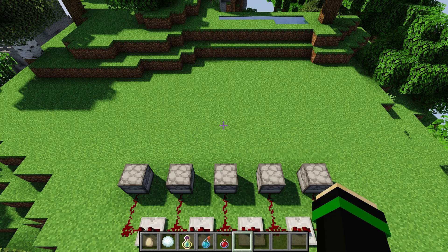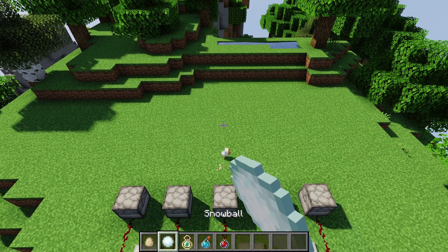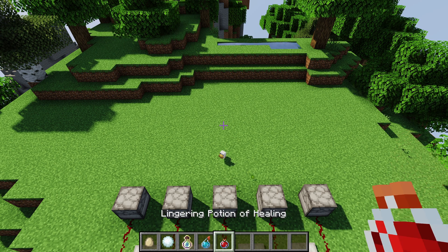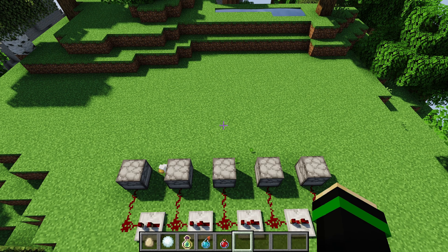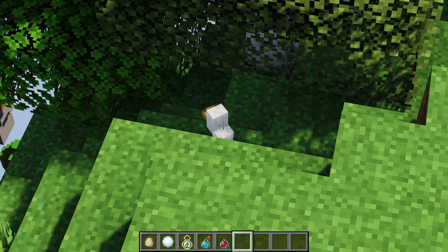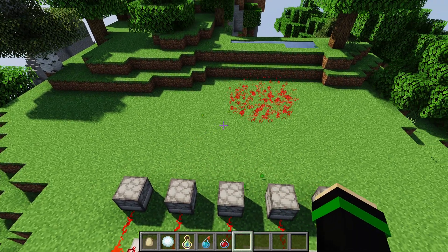For items that the player can right-click and throw, such as eggs, snowballs, bottles of enchanting, any sort of splash potion, and any lingering potion, dispensers will shoot them out as if the player had right-clicked them when you activate the dispenser. They can also hatch chickens with eggs if you try hard enough.